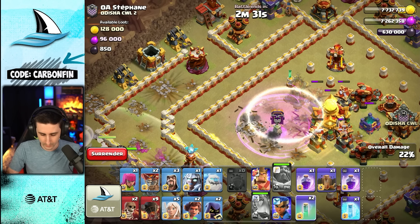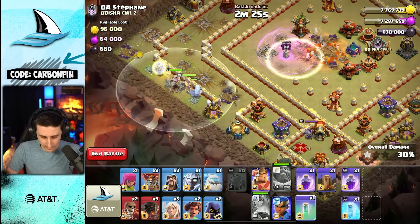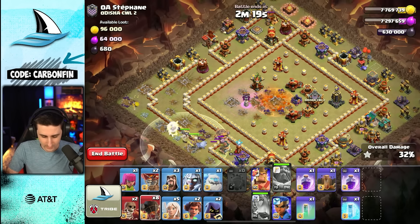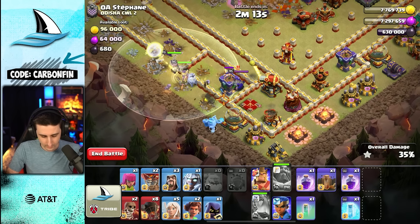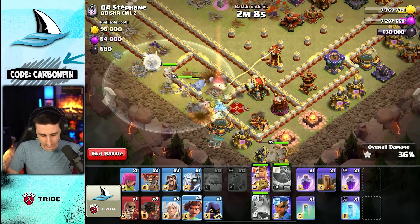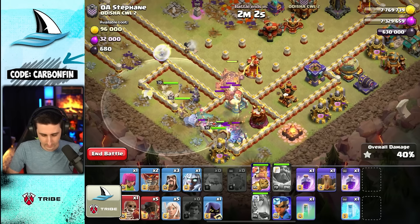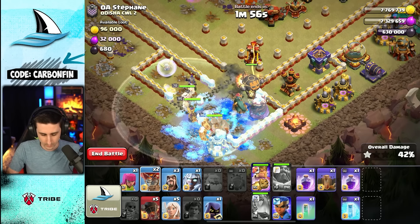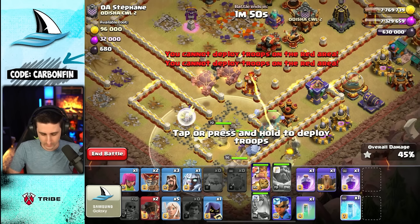Where are my Super Wizards? They kind of disappeared on me — they're going to run over there and die. I've got five healers here. I might just drop my healers for my RC at this point, to be honest. Alright, we're going to make our way around. Wall Break, King here, some Root Riders, some more Rocket Loons like this. We'll Wall Break to allow the Queen through — the King's going that way.